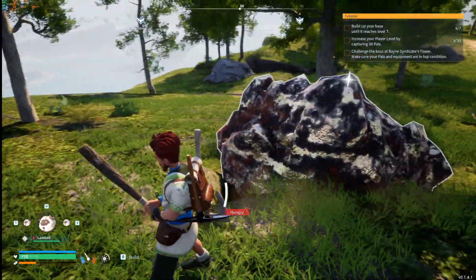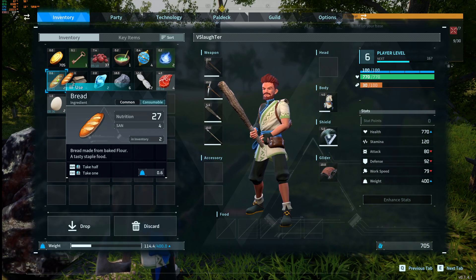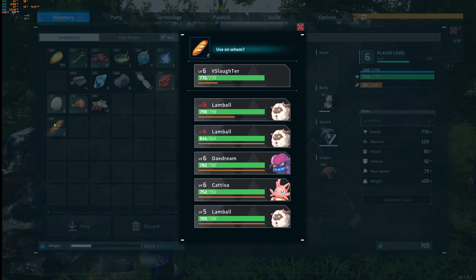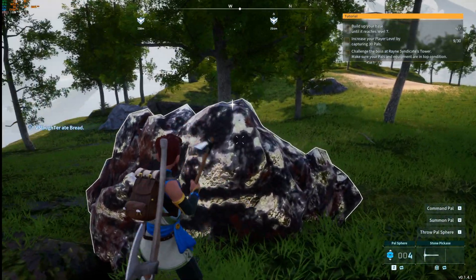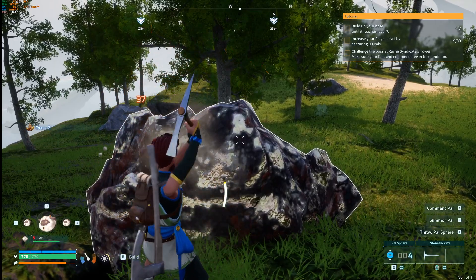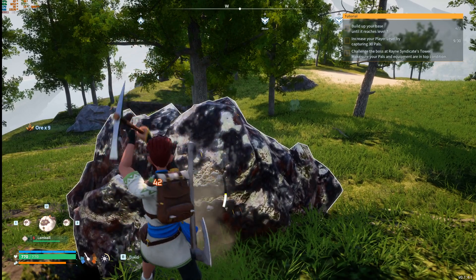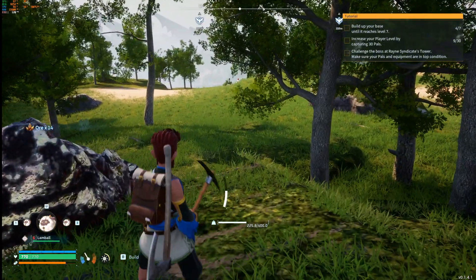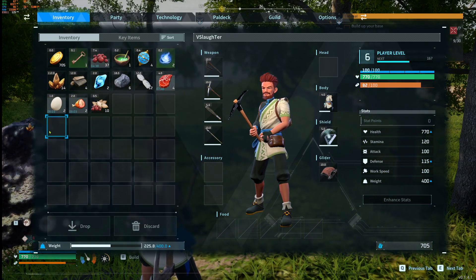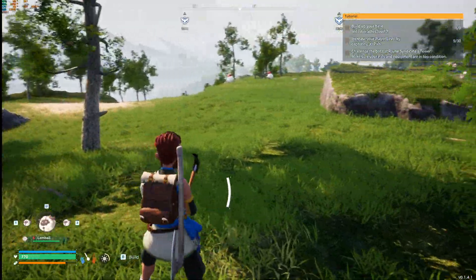This rock looks a little different. We're hungry again already. Let's mine this — it gives us ore, straight-up ore. We don't want to grab too much because we'll get encumbered and can't walk. We're probably going to have to release some pals in a bit to help us carry stuff.